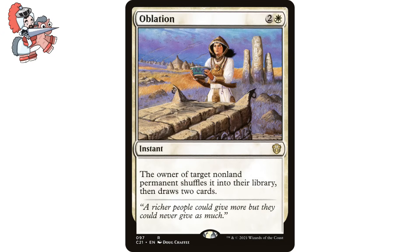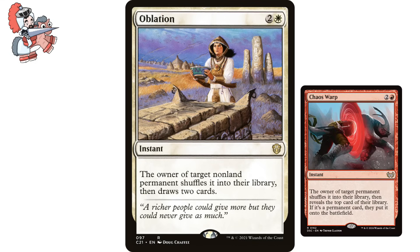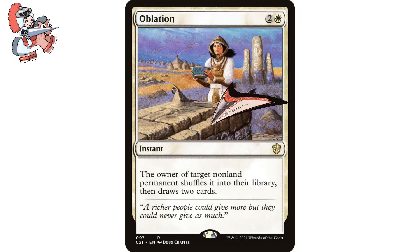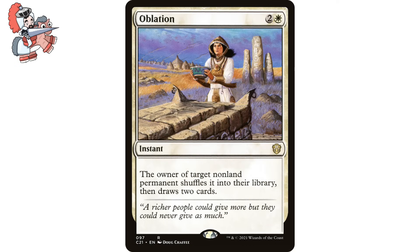Now we're moving on to Oblation. Two and a white instant from Commander 2021. It says: The owner of target non-land permanent shuffles it into their library, then draws two cards. I love cards that add a little mini-game to the game we're already playing. Oblation belongs in that family, along with Chaos Warp, for its ability to get rid of something but also provide an opportunity for our opponent to get it right back, which is kind of risky. Is this the best removal spell ever? Not by a long shot, but is it interesting? Certainly. I actually would prefer to run interesting over strictly better — not everything is about winning and maximum efficiency. This is a game, and games are supposed to be fun. This spell still removes something, just with a little spice.